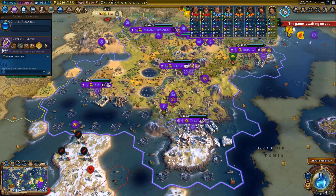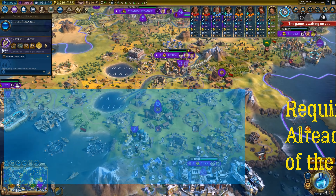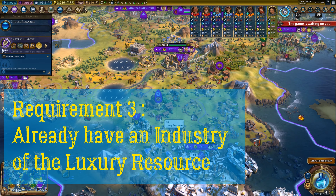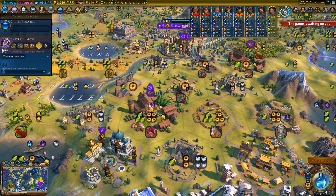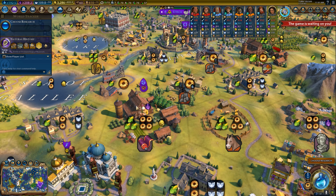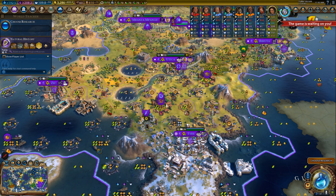The third requirement is to already have an industry — you can only build a corporation where you have an industry. For the sake of our example, I have here an industry of silk, and with my great merchant I will then be able to build a corporation here.